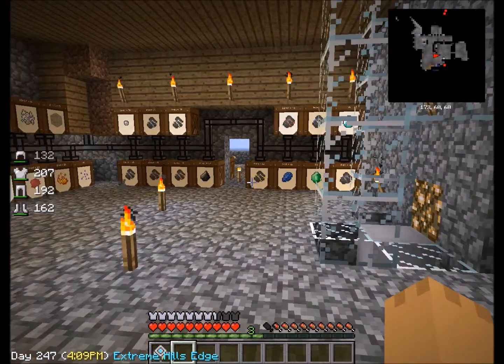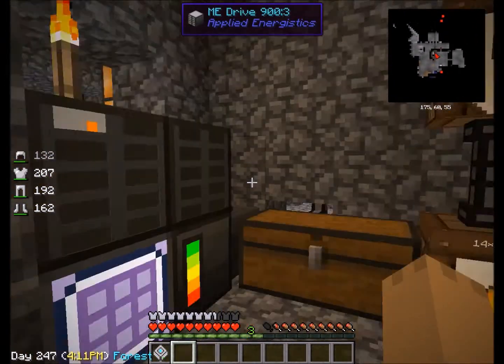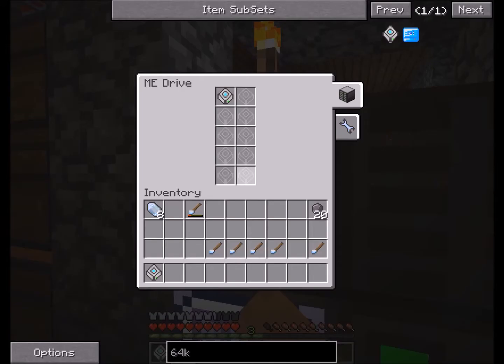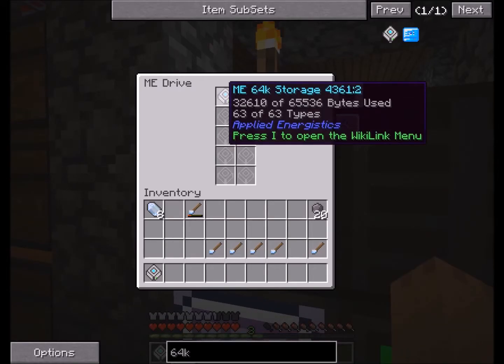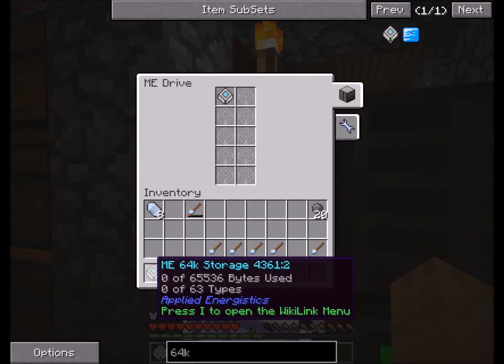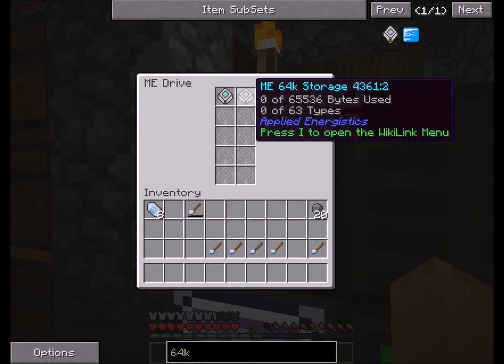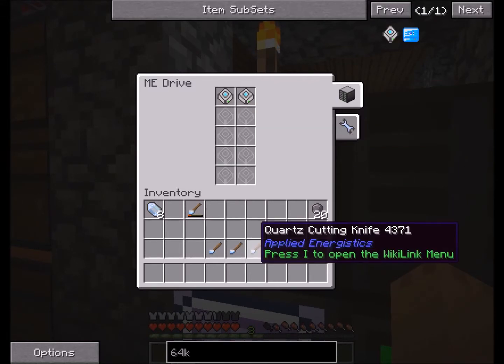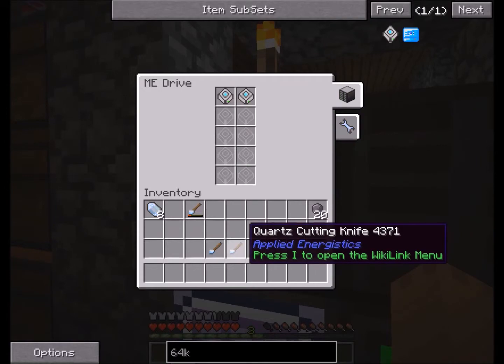Let's pop that bad boy in. I only have one now and it is pretty much getting up there — it's half filled. But it's the types that you've got to worry about. See, I got 63 of 63 types, so I need another one of these guys up there. Let's pop that guy up there, and now we can store some more stuff in here.